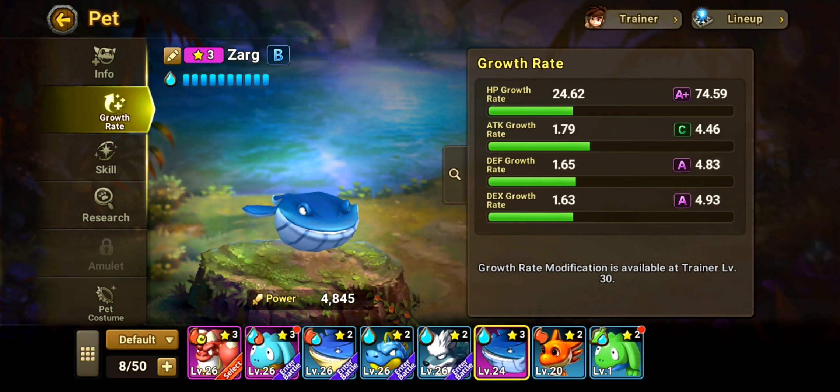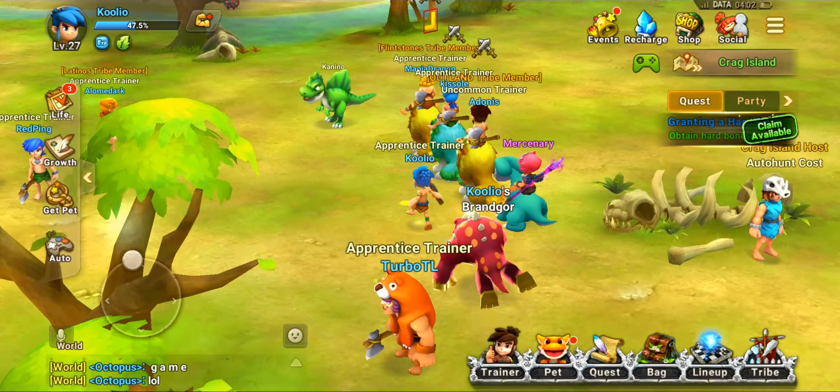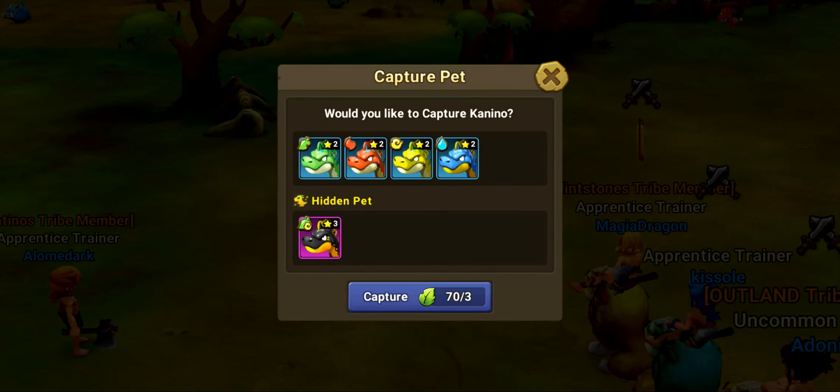You'll notice next to the name there's an A ranking, which means its growth rate is exponential in certain parts. I have an S-plus tier to his attack growth, which means his attack increases exponentially — he's a really, really good attacker. He's got a good defense growth rate too, so you want to go for those really high rarity growth rate monsters. However, this is a two-star Zargra. I was able to find a three-star Zargra which has a different look and different elemental type, but it's only B-rated, meaning the growth rate isn't as good. There are also four-star versions of certain pets that you can collect.